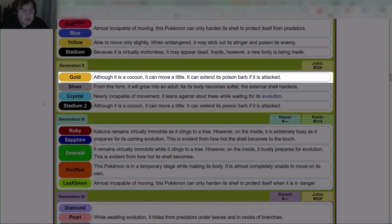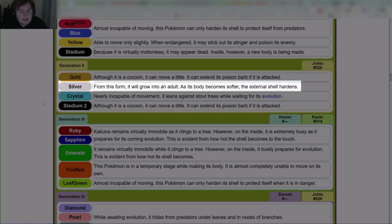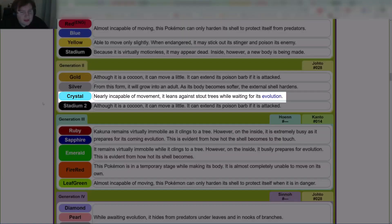In Gen 2 — in Gold: 'Although it is a cocoon, it can move a little. It can extend its poison barbs if it is attacked.' In Silver: 'From this new form, it will grow into an adult. As its body becomes softer, the external shell hardens.' In Crystal: 'Nearly incapable of movement, it leans against stout trees while waiting for its evolution.'